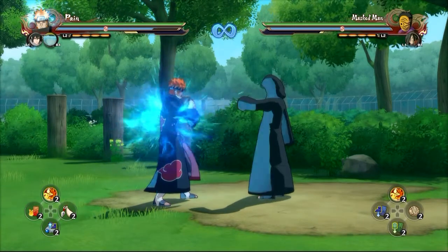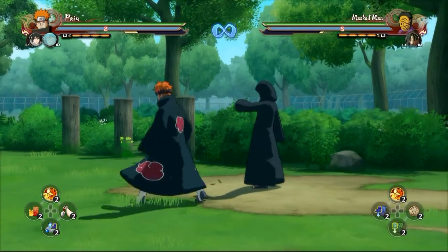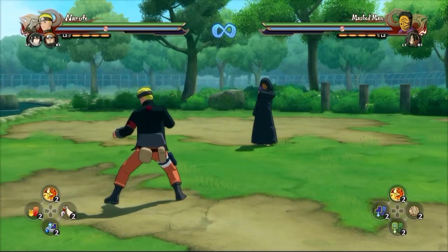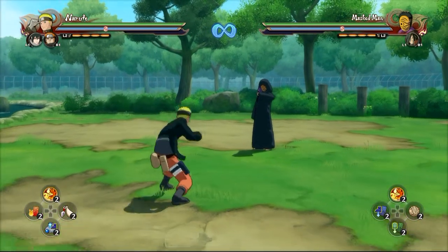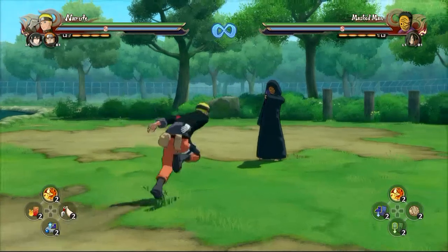Full guard break there, which means you can actually do almost whatever you want afterwards. With The Last Naruto, he's also a character known for his jutsu. The team setup I have here is practically my dominant team, just to let everybody know. Overall this is a tactic you use in the competitive field, or if you just want to counter somebody who thinks they're good by sitting around and waiting — this is what they're going to deal with.